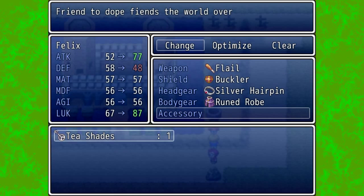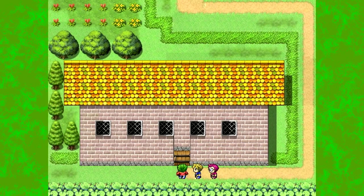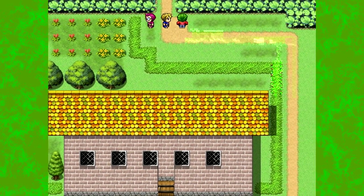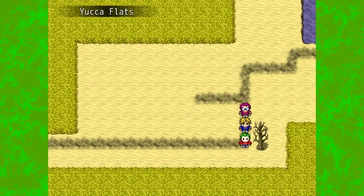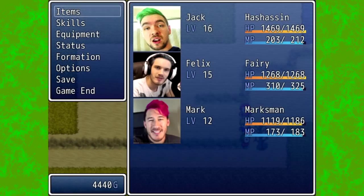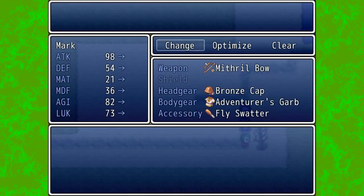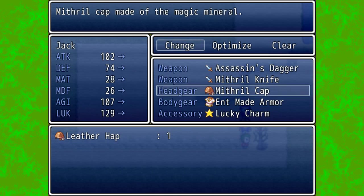We are going to give tea shades to Felix, which actually means he might actually do some decent damage, which is good. The final thing we're going to do before any more actual progress is come over here. 'The teapot has fresh boiled water inside — you get a bottle from the keeper and take some.' Then we go back this way and talk to the tree. 'Sprinkle it all over me. Slowly. Oh yeah. Just like that.' And that gets us another item — the Ent Made Armor, clothing made with magic wood. If we take our leather top, we can now replace it with Ent Made Armor, which is pretty damn sweet. Jack is now doing really good.